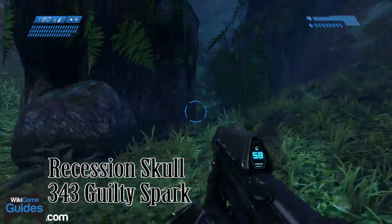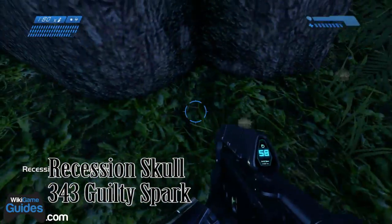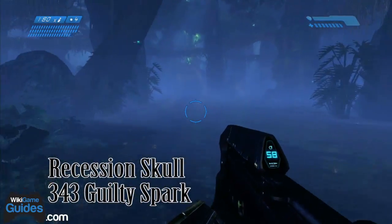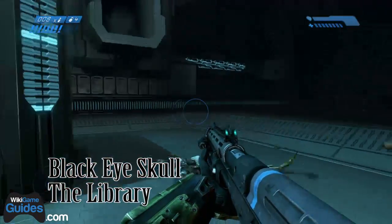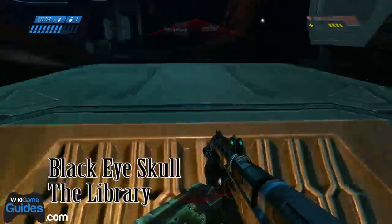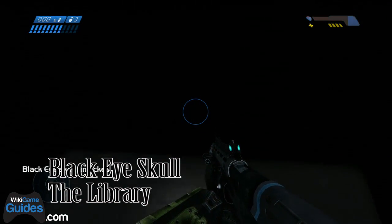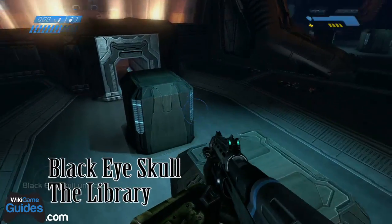Behind this tree right in front of us — not to the right but right in front of us — right behind it is where the Recession Skull is located. The Black Eye Skull is located on the level The Library. It's right before you go into the index room for the first time, literally about a minute after the level starts. Just grenade jump into this little shaft here on the right and the skull is on the very top.